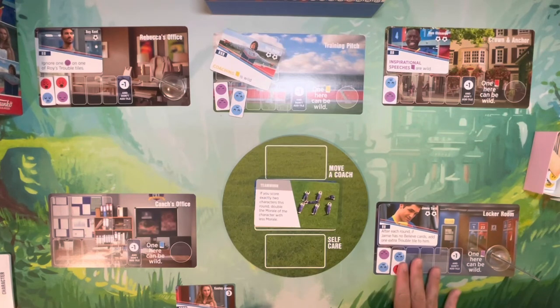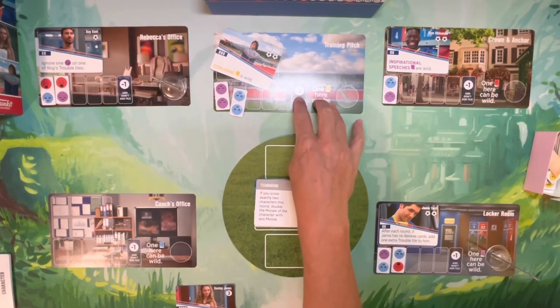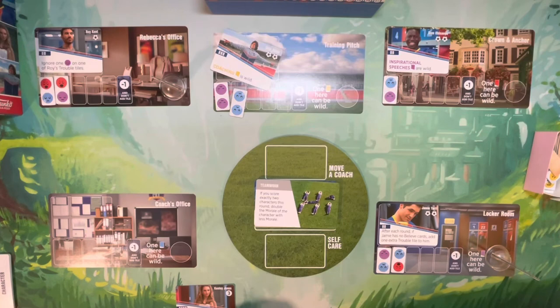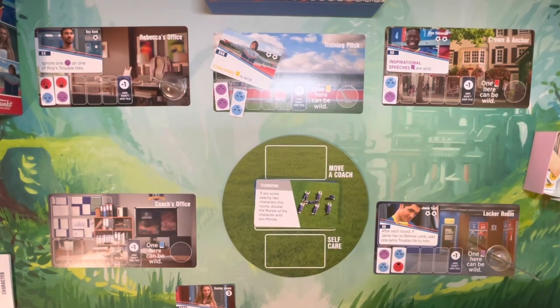If you finish a round and any one player at a location did not receive a believe card, that person gets a trouble tile added to their board. If trouble tiles accumulate so badly that you start filling the sixth spot, you'll actually start losing a morale point every time you would try to add a tile to that spot.